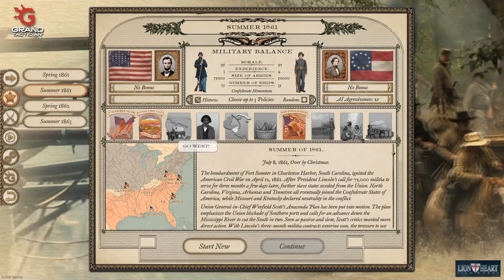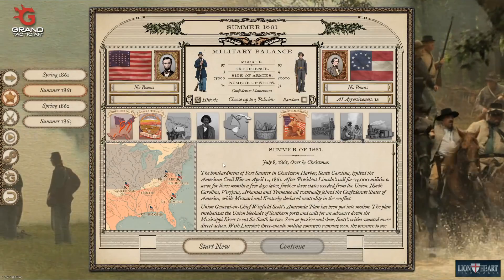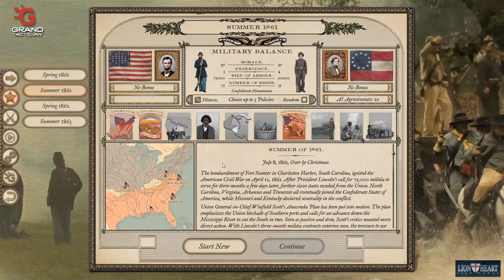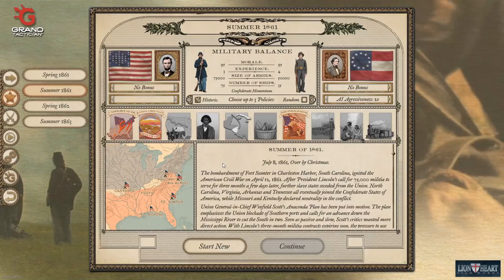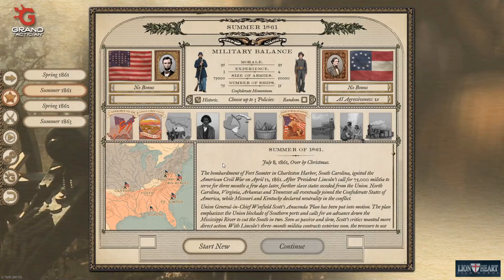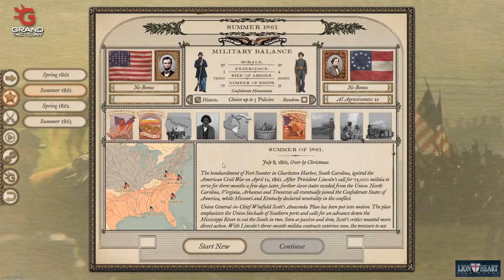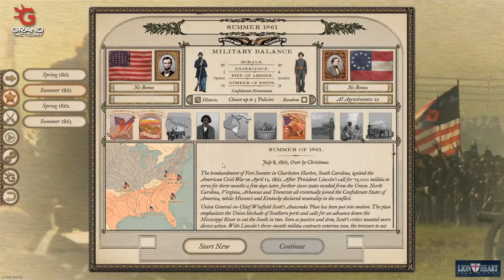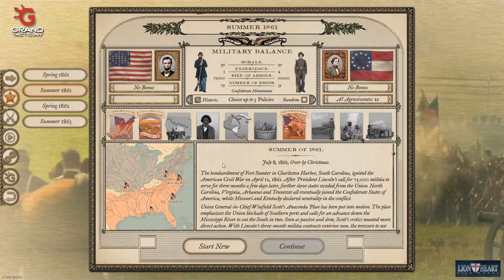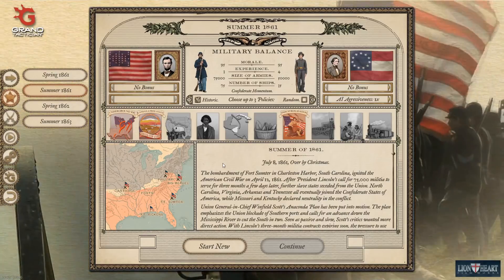The Summer of 1861 campaign, which is the newest of the campaigns, is basically the Bull Run campaign. The campaign starts in July of 1861. The Union has already raised 75,000 soldiers, the Confederates 50,000. The Union Navy is beginning the process of building up for a blockade. And there have been a couple of small skirmishes fought in Carthage, Missouri; the Philippi races in western Virginia; and the Battle of Big Bethel near Fort Monroe on the peninsula in Virginia.